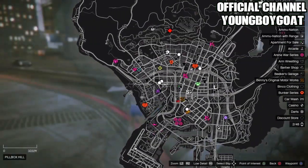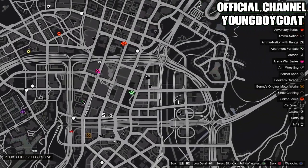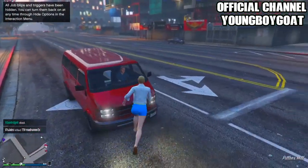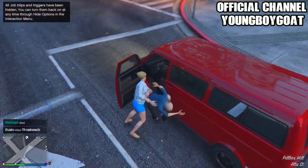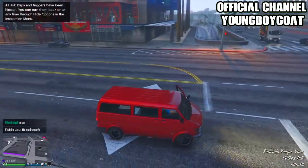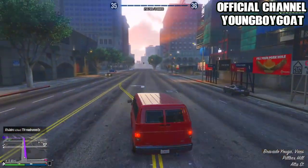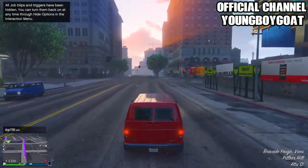Once you've done that, open up your map and find the closest clothing store. Just place a waypoint at the clothing store and make your way there — steal a pedestrian's vehicle or anything. It doesn't matter which clothing store it is, just go to the closest one. I'm going to one that's a bit far from people because this glitch is kind of long.